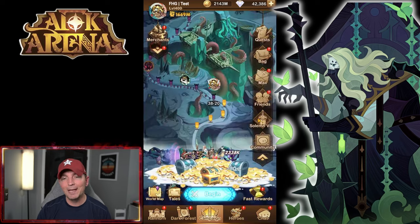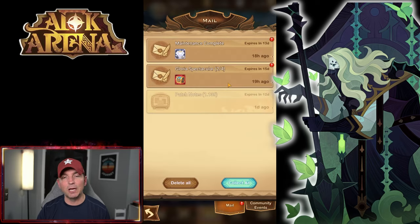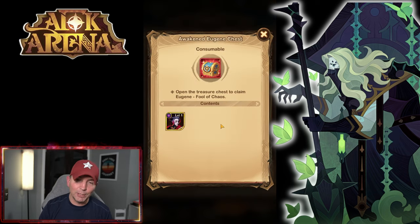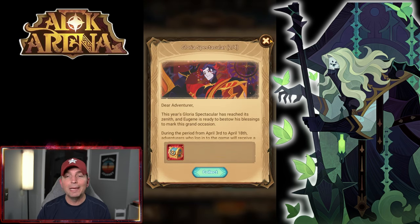The Gloria Spectacular is up, which means we are getting a free copy of Eugene. This is going to give all players the final key to the puzzle — this one final copy gifted to us is going to allow us to take him to ascended. Ascended means he's going to be in the stargazer, so save up your scrolls and diamonds. On this YouTube account, we already have furniture built for him and everything else ready, so we're just waiting to see how effective this hero is going to be.